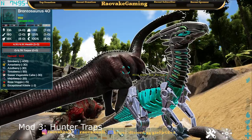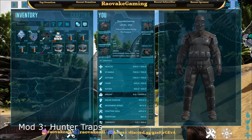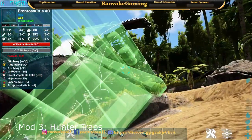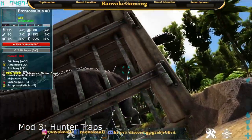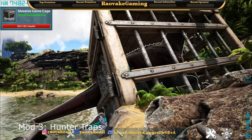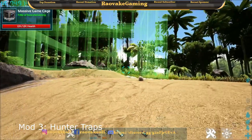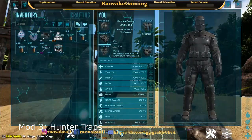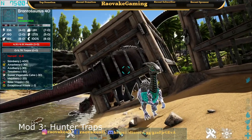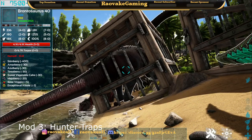The next mod on our list is Hunter Traps. This mod has several different cage structures and lets us build a cage, and we can even place it straight down on top of the creature to get it trapped. The creature's trapped and unless we leave render distance it will stay in the trap. We have multiple different sizes: massive, huge, and large traps. So now that we've got our Bronto trapped and netted, he can't get anywhere.